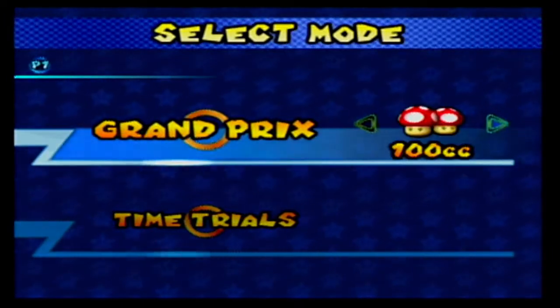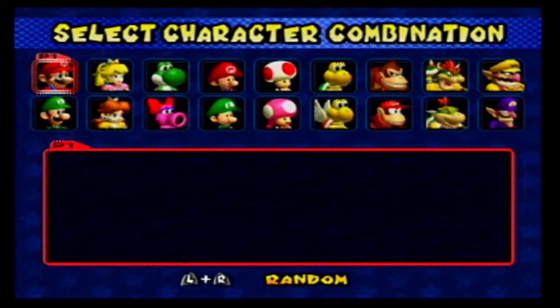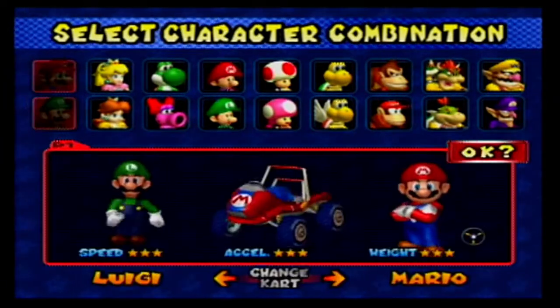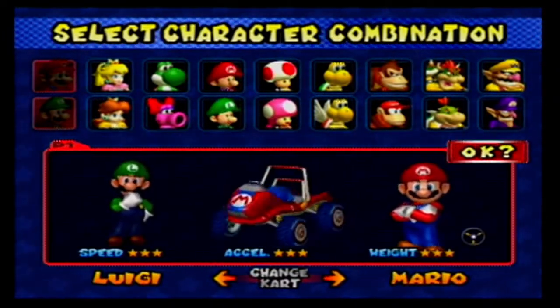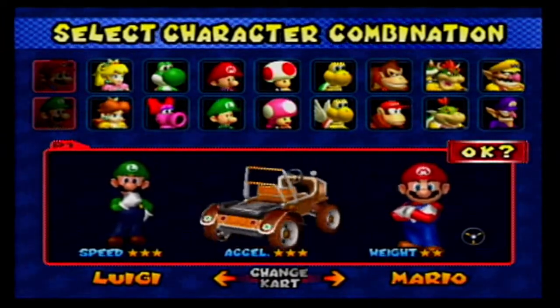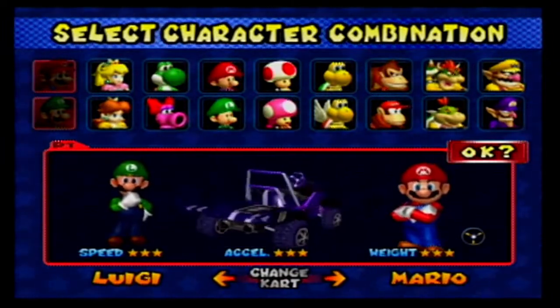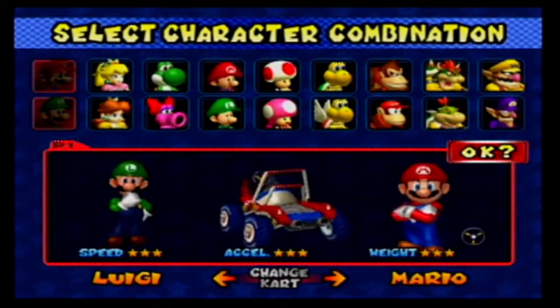So Grand Prix — we're going to be covering all of these: 50, 100, and 150cc. We'll try some of the characters; you know, we'll try them all so I can test myself. But for now, I'm going to stick with my good old go-to Mario Brothers! For each kart we have Speed, Acceleration, Weight. This one's a little faster with less weight and acceleration. Less Speed has more Acceleration and Weight. So there are nice karts here. Even though I'm not a big Waluigi fan, I actually do like this kart very much. But we'll stick with the regular Mario Kart.